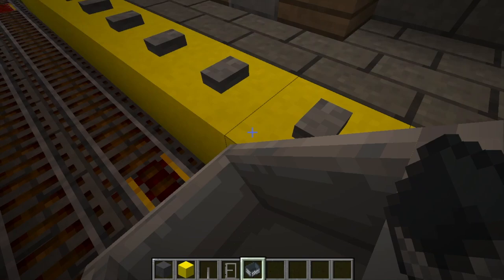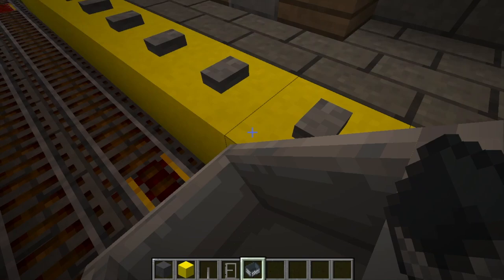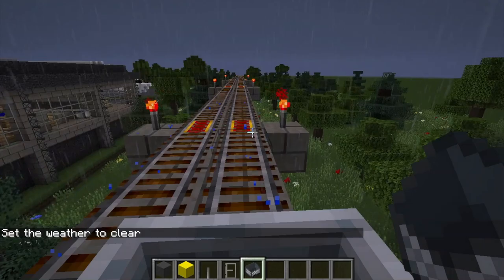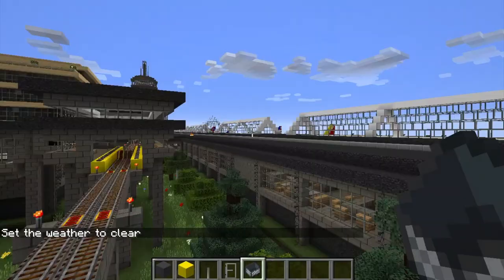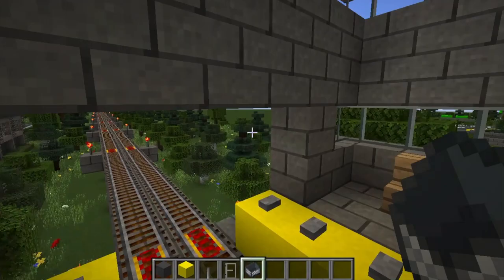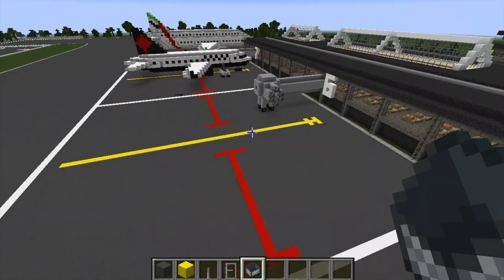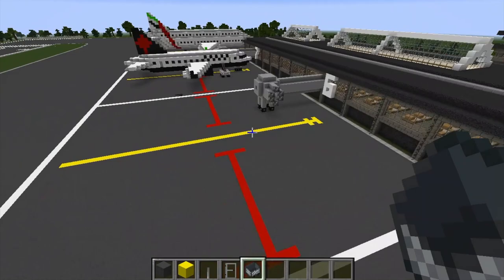The minecart will stop here. If you want to get off you can, or if you want to keep going you can press the button. Let me go ahead and set the weather to clear. The Metro ends over there — I haven't built it much further than that. That's pretty much everything inside the airport. Let's go ahead and do a little flyover. Right there is the Metro where we were just on. You can see the skylights, this is the main terminal. I decided to leave some gates empty because realistically in an airport not all the gates are currently occupied.